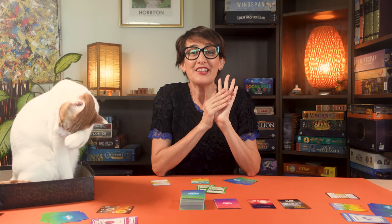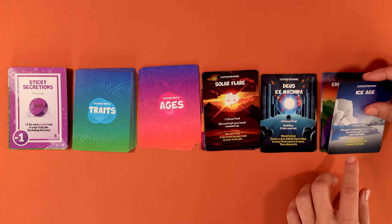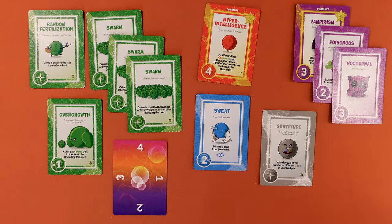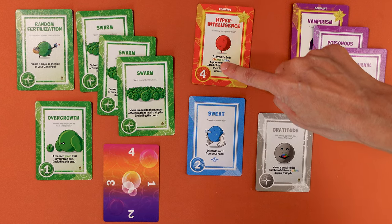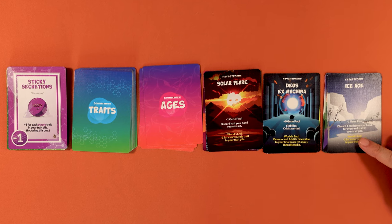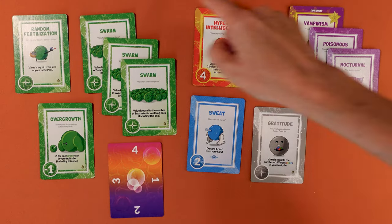When the final catastrophe strikes, you get ready for the world's end. In the final round no more turns are taken. Like the previous two catastrophes, you first resolve the gene pool effect and the catastrophic effect. Then each player in turn order checks their face-up traits for world's end symbols and resolves their effects. Now resolve the world's end effect of the catastrophe. When it's resolved the game ends and players count up their points.